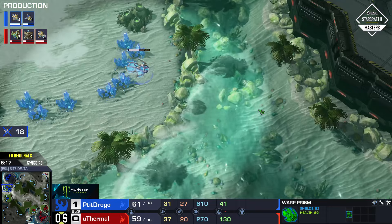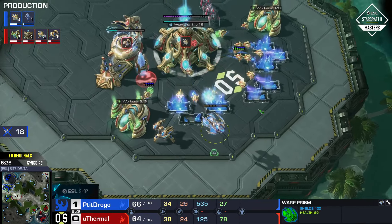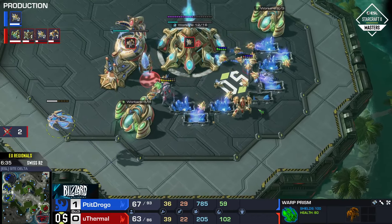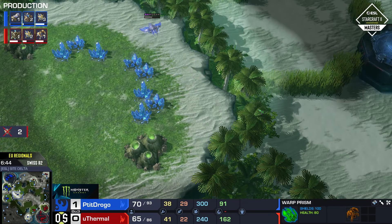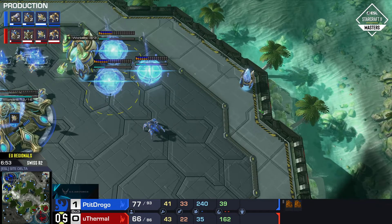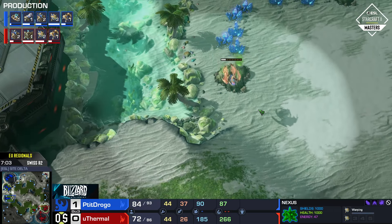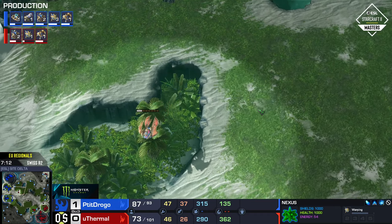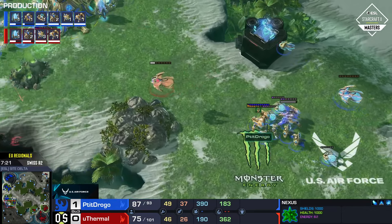The DTs go down but 14 probes going down is brutal — that only equalizes the worker count, and drogo has a much faster third. The third base is also under attack from DTs. This dark shrine has worked beautifully for euthermal — so much done from the dark templar — and that's a huge turning point. Drogo has a larger army, but how does he get across the map to use it at this stage? He looks like he'll use one immortal, which is chunky, and turns around to snipe one stalker beautifully on the way out.